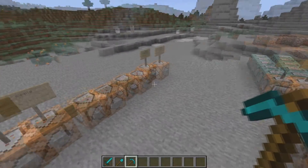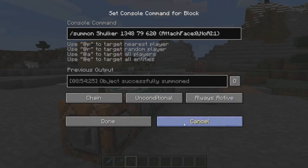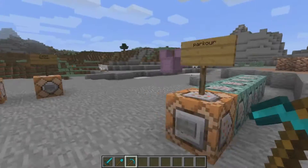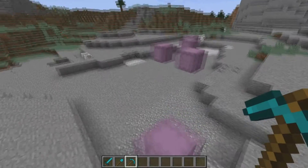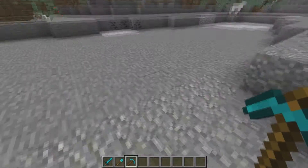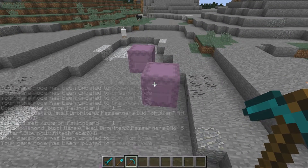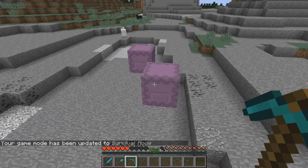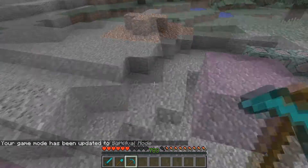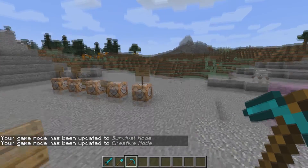The last thing is — for those who don't know — you can actually make a parkour course with shulkers. I just have some summon commands with shulkers that have no AI. If you climb on top of them they work the same as blocks, so you can use them as parkour elements. This is pretty cool for parkour lovers. These commands are in the description as well.